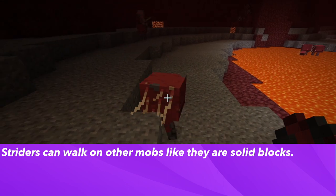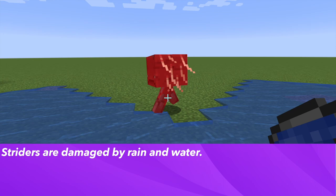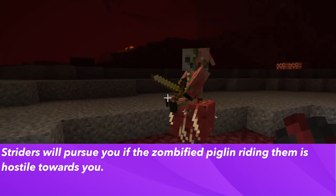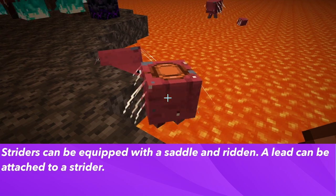Striders can walk on other mobs as though those mobs are solid blocks. They are damaged by rain or water. Striders will pursue you if a zombified piglin is riding them and the zombified piglin is hostile towards you. Striders can be equipped with a saddle and ridden by the player.